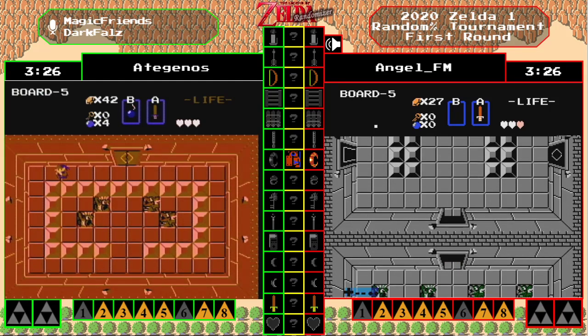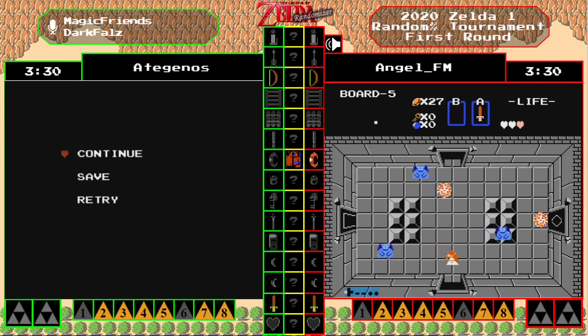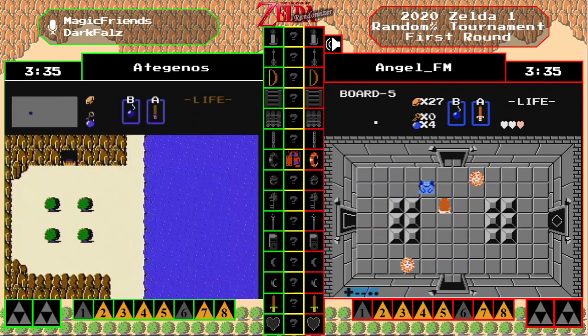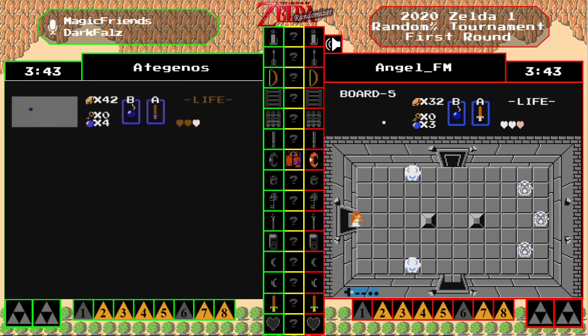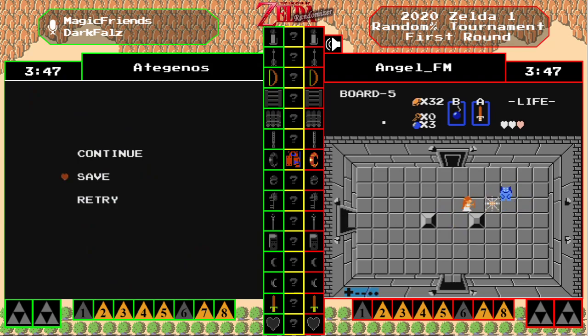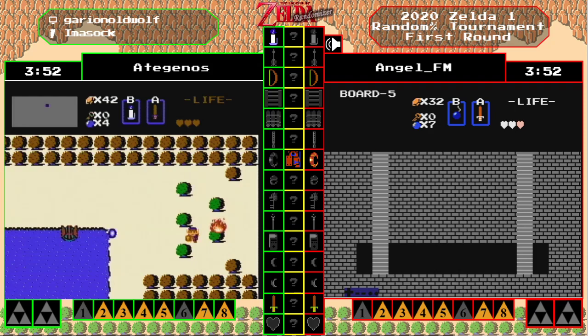Finding the recorder here tells us where all the items we would need are, and also tells us that the important items are going to be locked into dungeon nine with the red ring and the silver arrows. I wouldn't call it guaranteed with just one, but it increases the likelihood at the very least. They'll also be eager to see if there's a heart drop on the floor — the more heart drops you find on the floor, the less likely it is that your heart shuffle flag is on, and that can be a very annoying.